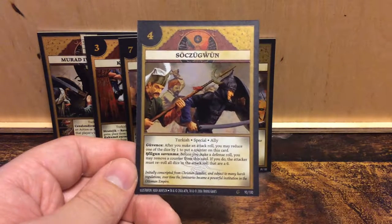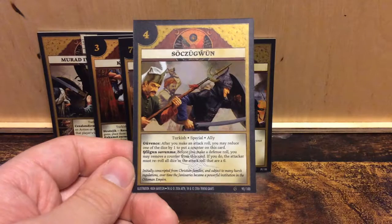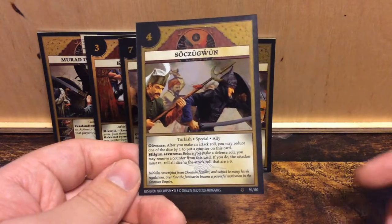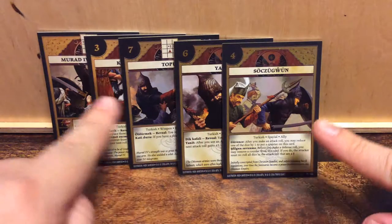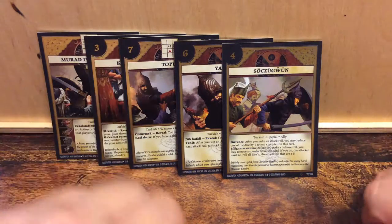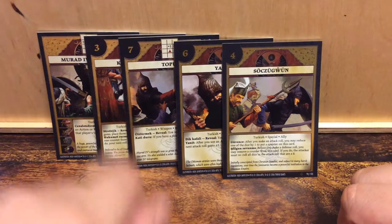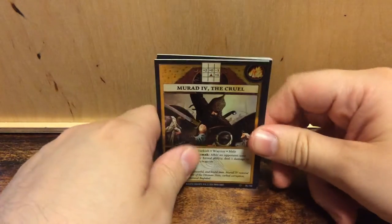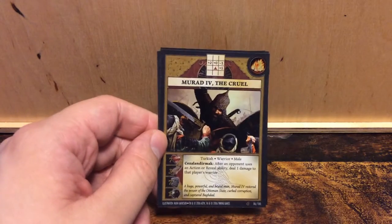Initially conscripted from Christian families and subject to many harsh regulations, over time the Janissaries became a powerful institution in the Ottoman Empire. So these were the Janissaries — very powerful warriors in the time. So there we have it: a Turkish warrior. I like this one. Maybe I'll play with it someday and see if it actually does work. So far, I like Murat IV the Cruel. Thank you guys for watching. See you all next time. Have a nice week. Bye.